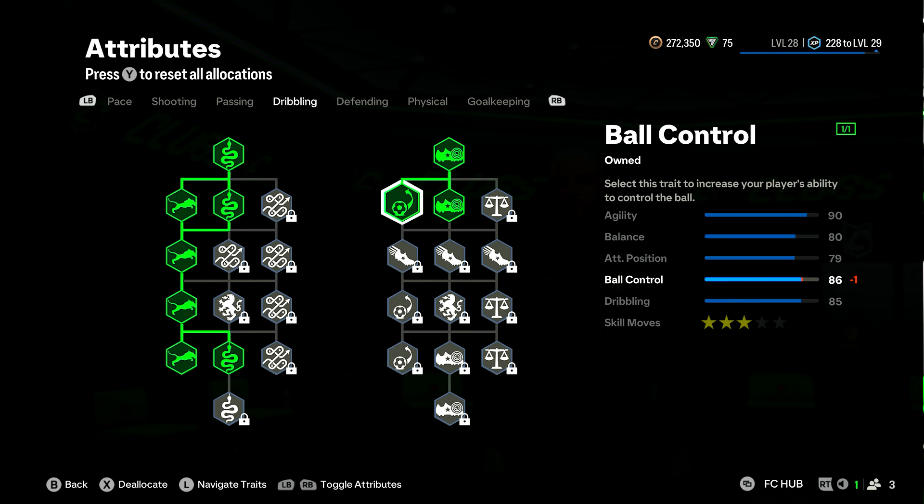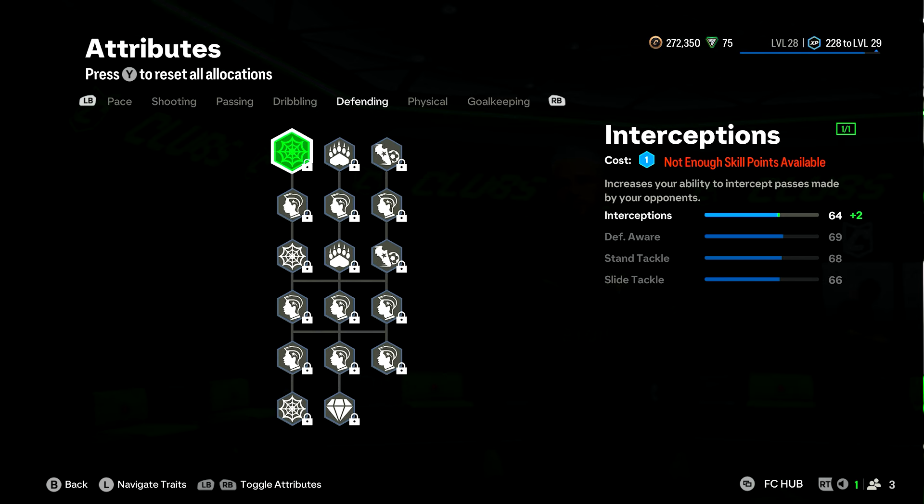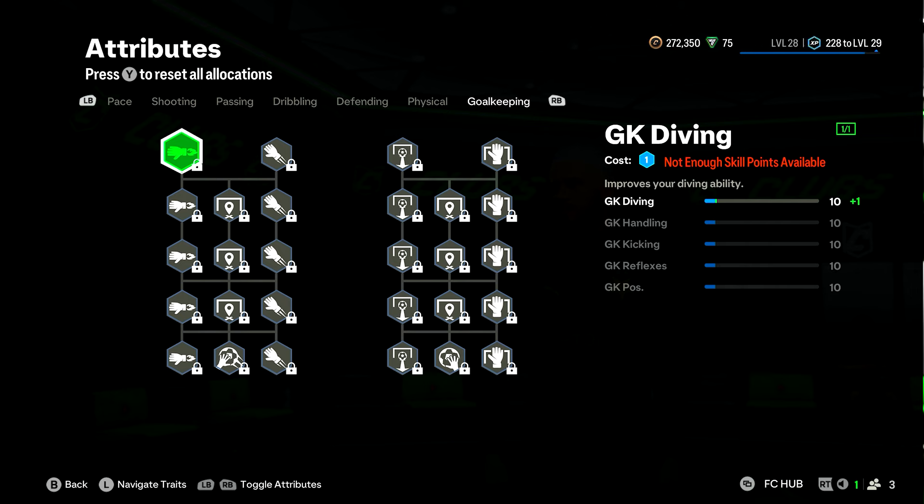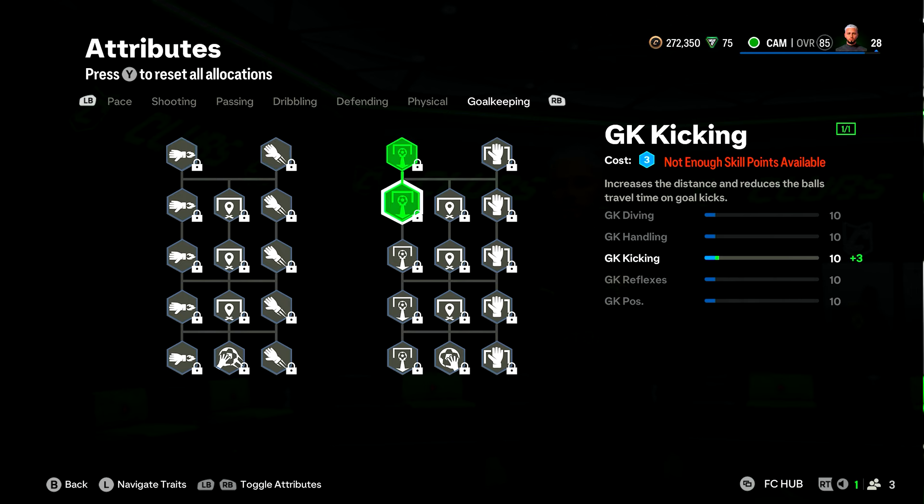Then we've got defending — you're a centre attacking mid, boys. What are you doing? Get off that page. Edgar's covering the back line. Then we move over to physical, and quite frankly I've been thrown off the ball too many times this game. So I've gone on the far left and taken three strength attributes — that'll get strength up to a nice round 17. And there's goalkeeping — you're not a goalkeeper, get off there.